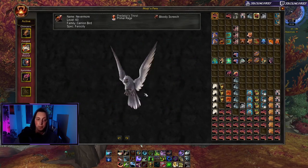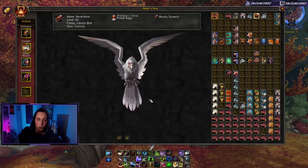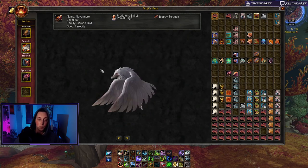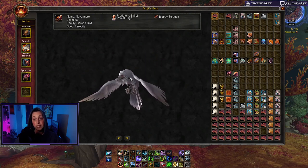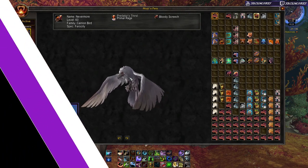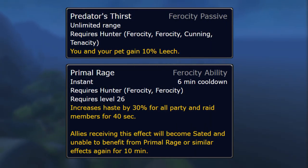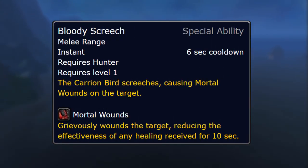Next is Nevermore — the only tameable pet in the game that looks like this. He's a white raven with red eyes, almost albino, named after the Edgar Allan Poe poem. Not only is he super unique and has a great combination of abilities, he's also super easy to tame — just walk right up to him. He spawns in the Barrowknoll Cemetery in Drustvar at the location I've pinged on the map. He belongs to the ferocity pet family, giving you 10% passive leech and Primal Rage to buff your entire team's haste. His special ability is Bloody Screech, which functions as Mortal Wounds, reducing healing received by the enemy for 10 seconds.